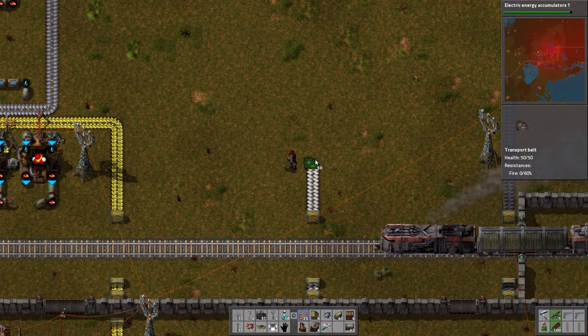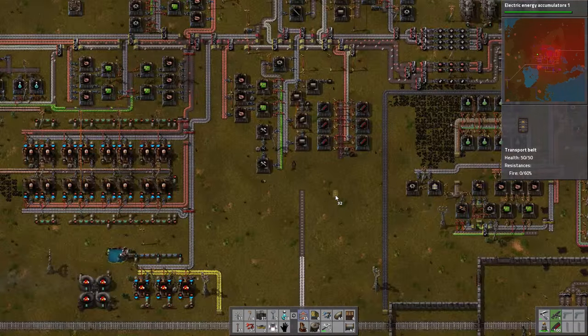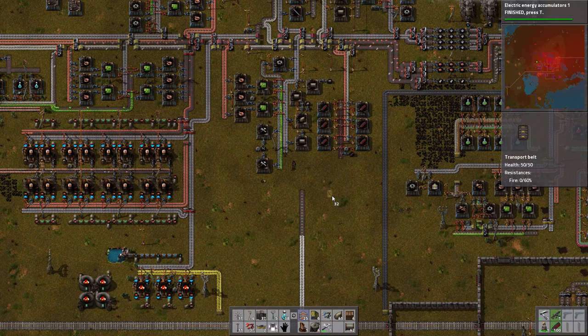Sounds like a plan. I'll get rid of all these yellow belts I've been accumulating since I started using red belts — they're clogging up my inventory.